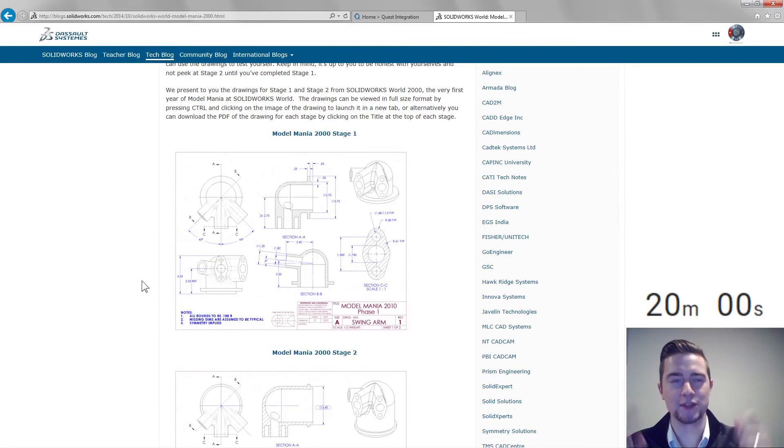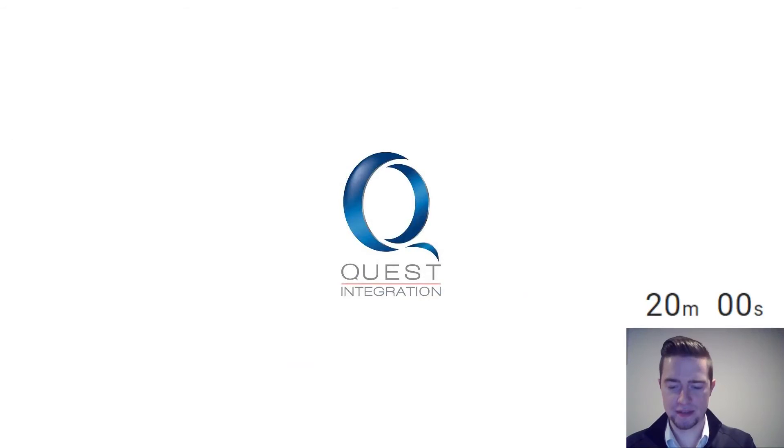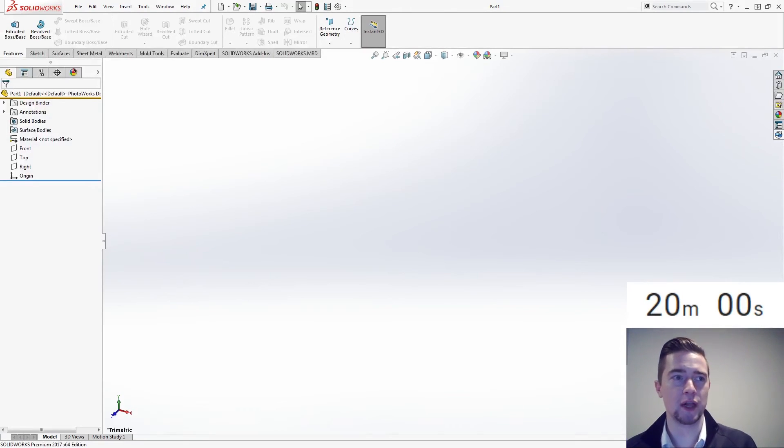The timer starts and we have 20 minutes on the clock, which is what you get. Depending on the year you may have a simulation challenge or you may not. I think we're going to start in 2000 — I don't think we have a simulation challenge here at the end. We just have to create the model as fast as we can and as accurately as possible. That's how they're ranked.